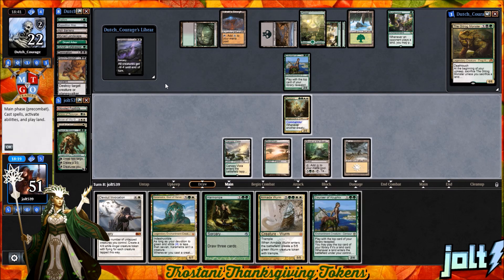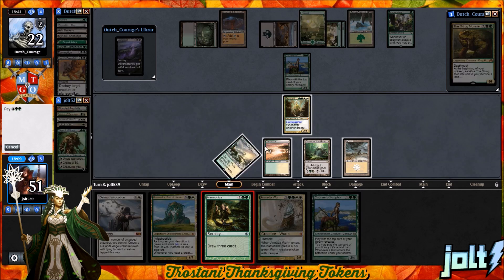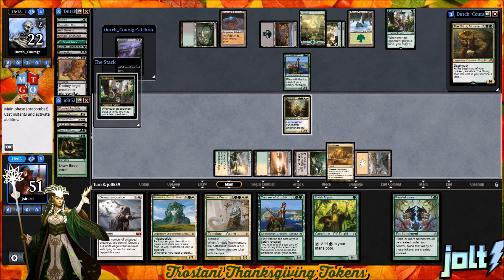Drawn to our own Courser. Do we want to go for Harmonize or Courser of Kruphix? If we go for Courser, we might be able to make the land drop for the turn. Let's go for Harmonize — I really like that, I want to draw some cards. Maybe we'll draw into Cultivate to really start ramping. Draw into City of Brass. Let's go ahead and get that down.